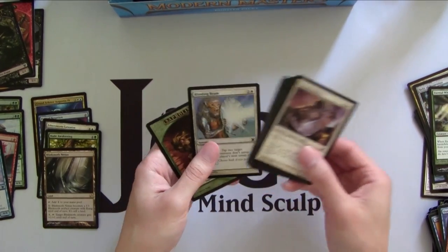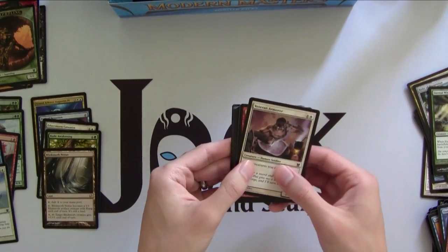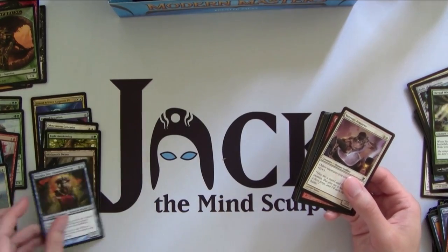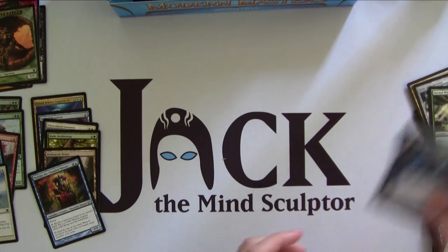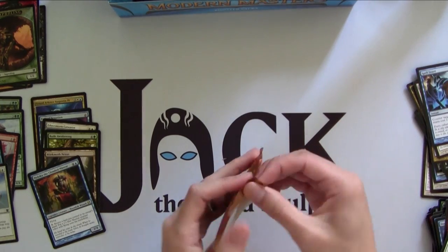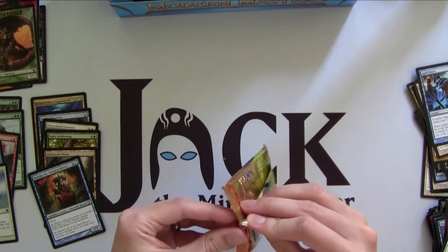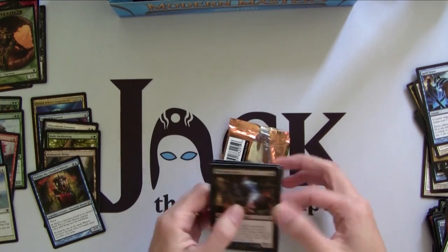Foil Blinding Beam — I remember this card from Mirrodin, it was actually really good in Limited. And then, bam! Meloku the Clouded Mirror. Very useful card; I actually already have her, and she is actually a great win condition in cubes and in Limited too. She turns all the lands you don't need late game into 1/1 flyers. You can block with them and you actually don't lose the land — it just comes back to your hand. A very good card in Draft and Sealed.